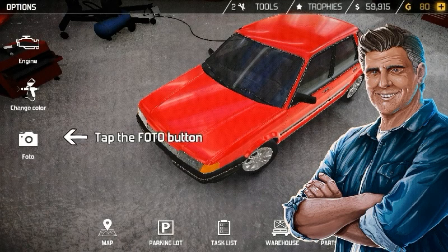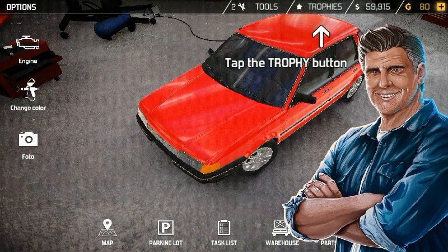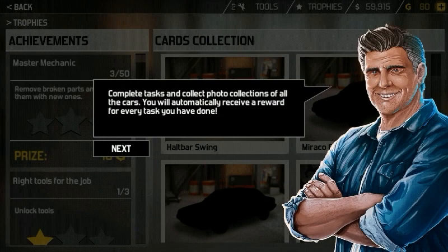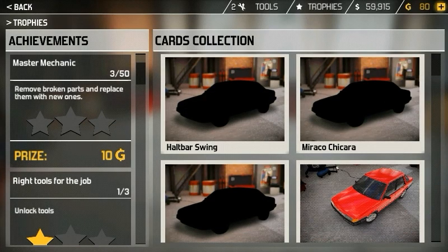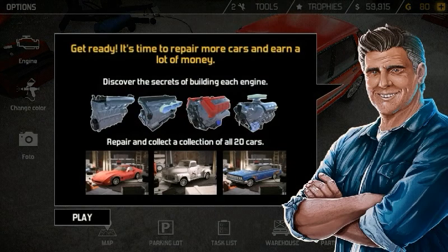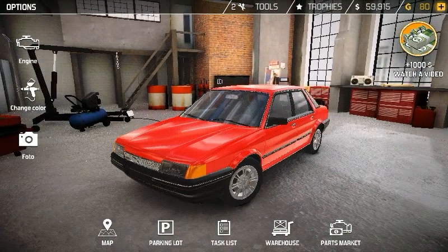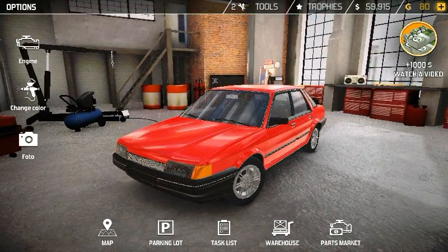Tap the photo button — there it is. Tap the trophy button. 'Complete tasks and collect photo collections of all the cars — you will automatically receive a reward for every task you have done.' There's the car. 'Get ready — it's time to repair more cars and earn a lot of money! Discover the secrets of building each engine, repair and collect a collection of all 20 cars.' It looks like the tutorial is leaving us on our own now. We take a photo and that will automatically upload it to our photo collection, which is nice.